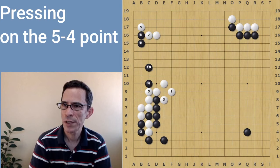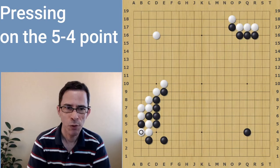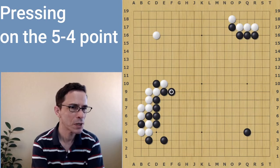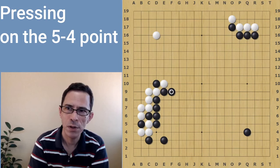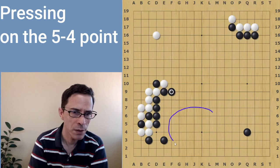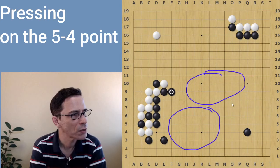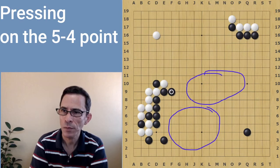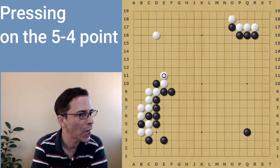Going back to the main variation, white will actually answer here. Then black can continue in the center of the board with this cut and the extension in the center. With this whole sequence, black was giving white territory on the left and building towards the center of the board. Areas like the lower side and the general central area of the board are potentially going to be controlled by black, and black is going to have an advantage in the fights that continue here. In return, white is getting something on the left side of the board. White's local move could be, for instance, this, and black would be perfectly happy with white playing there because then black will play on the lower side.